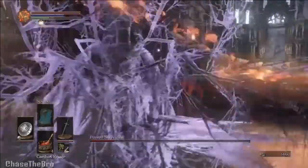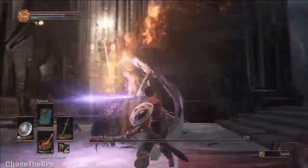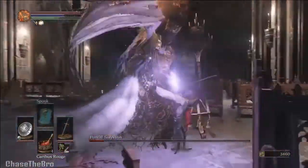From here it's pretty easy. Just wait until he's done his combo and then go for a swing. And if he tries to attack you one more time, just dodge until you have an opening and then finish him off.